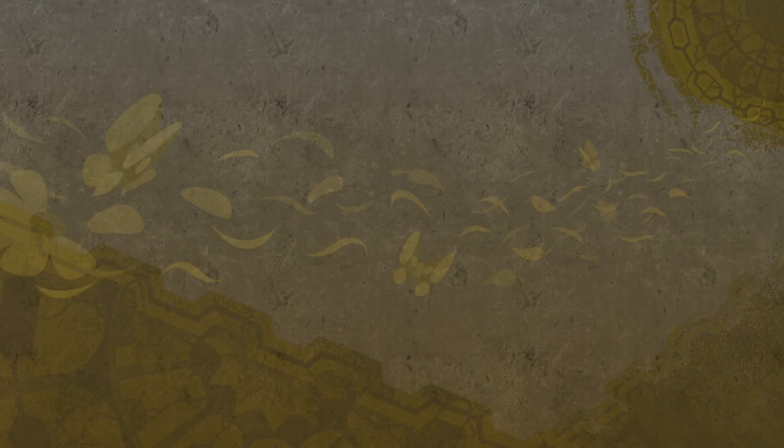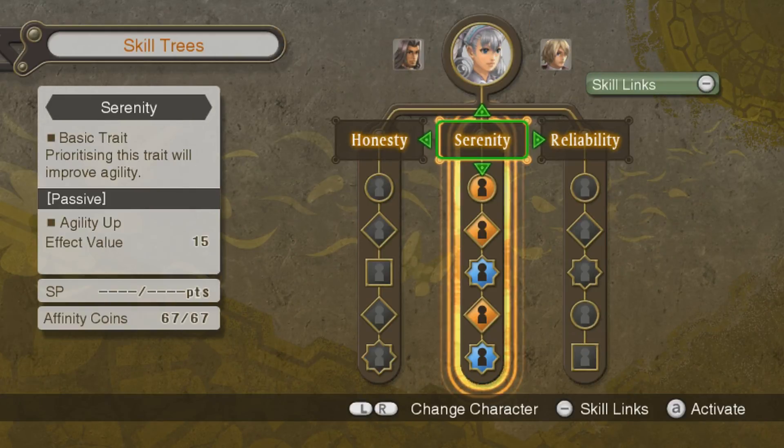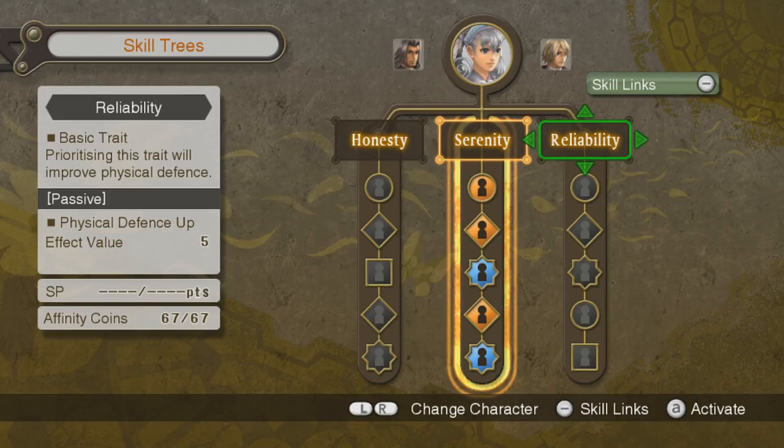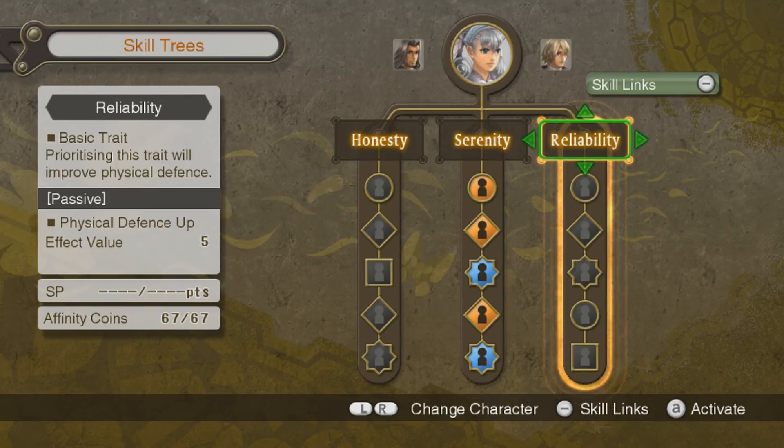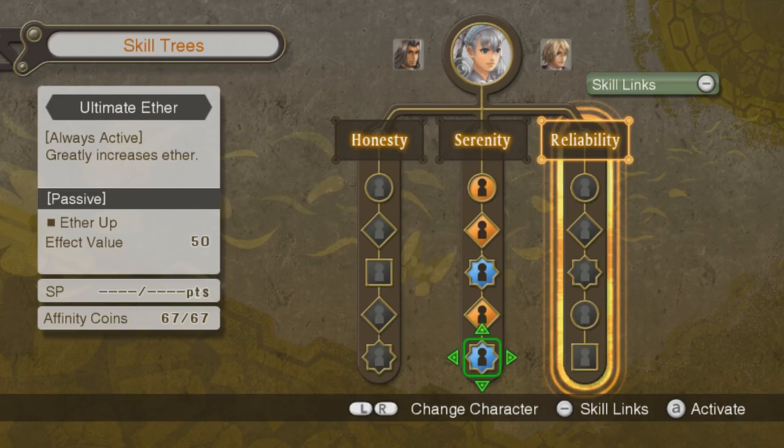I actually want to look at that before we continue. She maxed out her first skill tree. Let's start off Reliability - there you go, greatly increases Ether. That'll be useful for her.